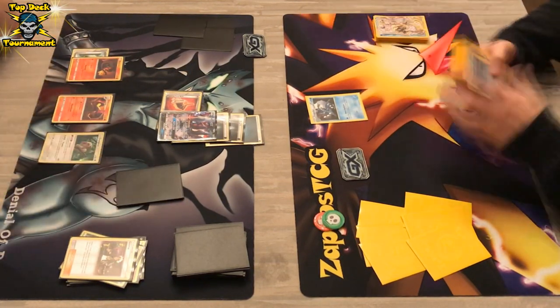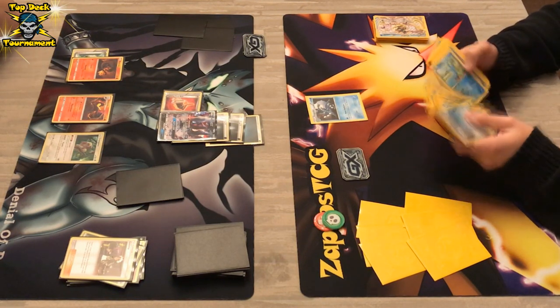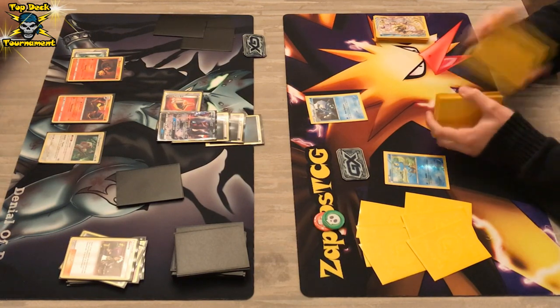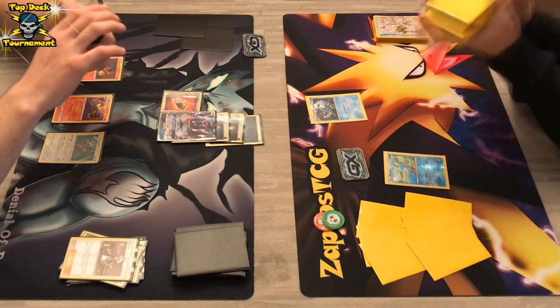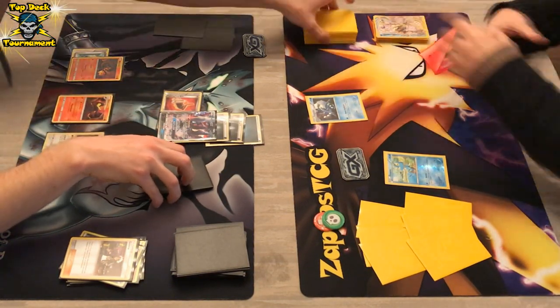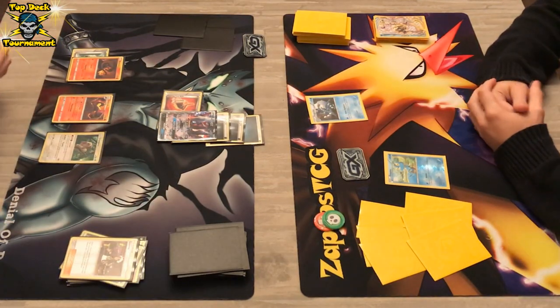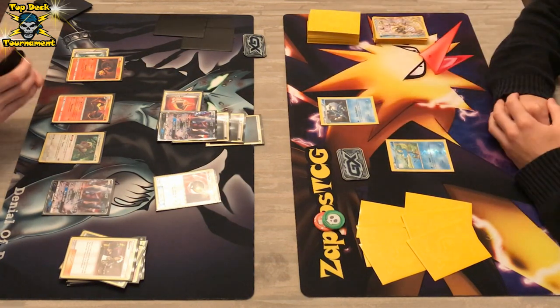We see an Ultra Ball, definitely going to grab something like another Froakie. Froakie hits the bench and Frogadier is still in the active position, so he is still holding on. Maybe if he draws something like an N, but then again the DarkraiGX player has an Oranguru on the bench. I don't think this first game will go to Greninja — he is in a terrible position.